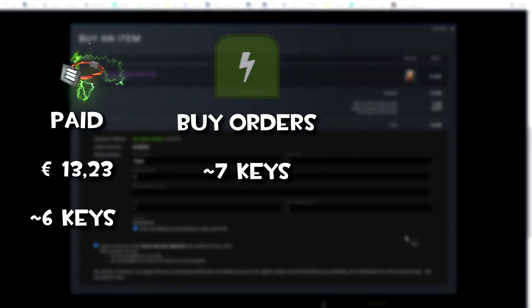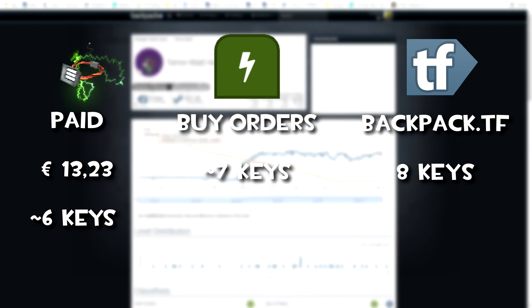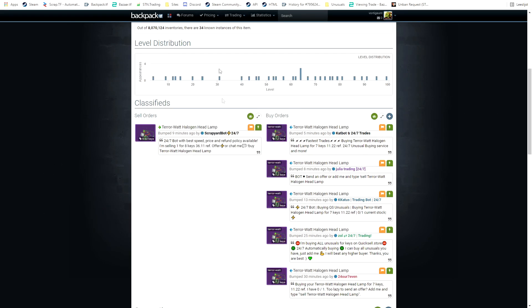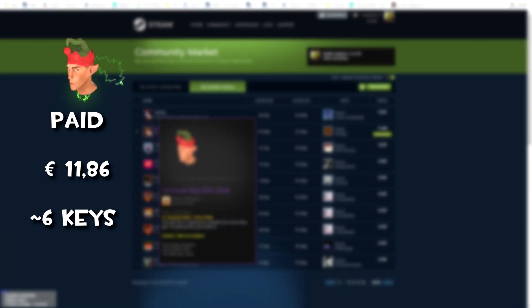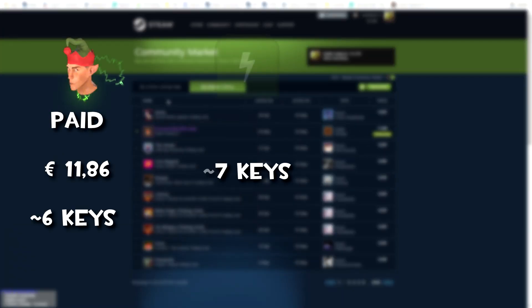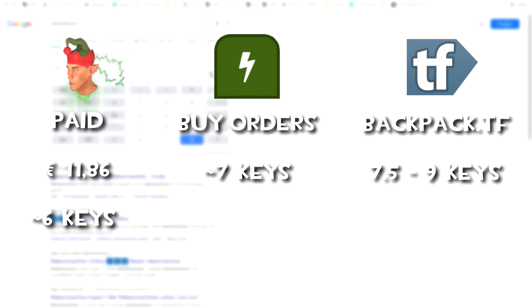Here I'm buying a Terawatt Headlamp for around 6 keys — buy orders are at around 7 keys. And here I quick bought another item from the Steam Community Market for around 11 euros, which is around 6 keys. Buy orders are at 7 keys and backpack.tf prices at 7.5 to 9 keys.